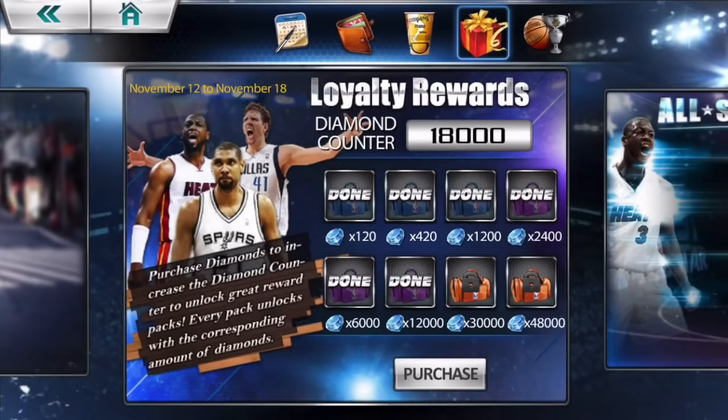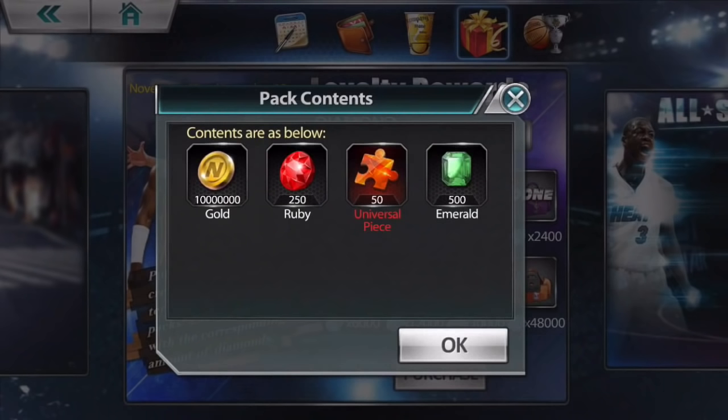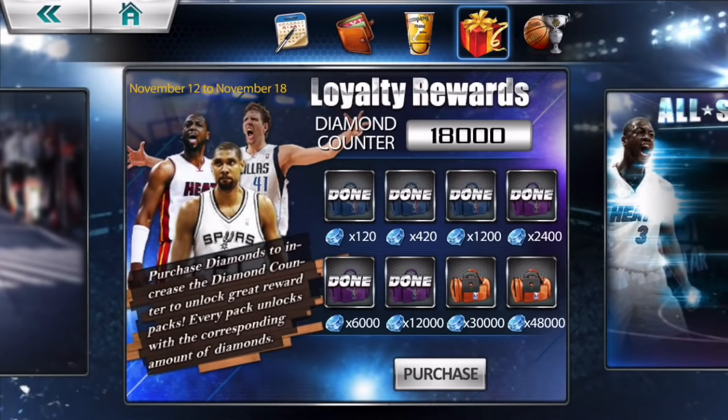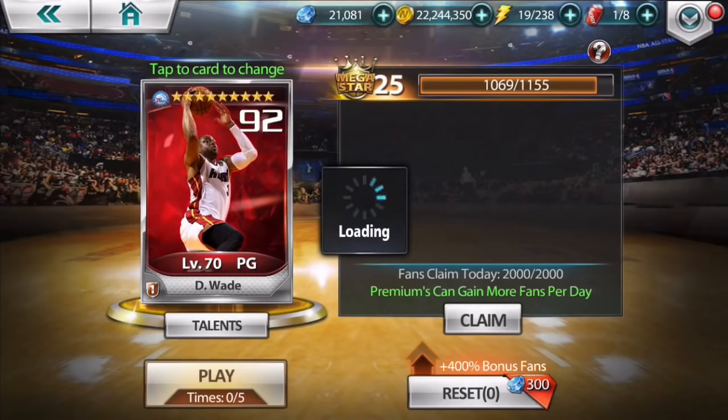I can see if you spend this much you'll get this Julius, and if you get this much you only get 50 universal pieces of mythic, but you'll get 500 emeralds. That's pretty good, but I don't think I'm gonna purchase any more today. My All-Star challenge is completely done — I have zero challenges left as it goes for megastar.